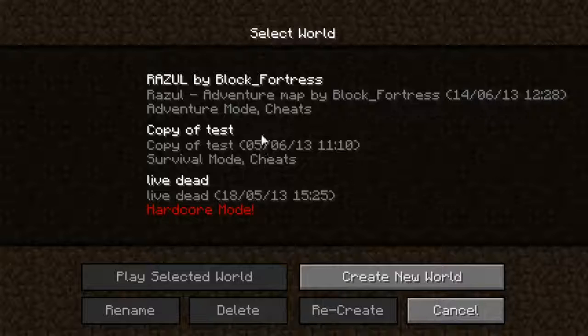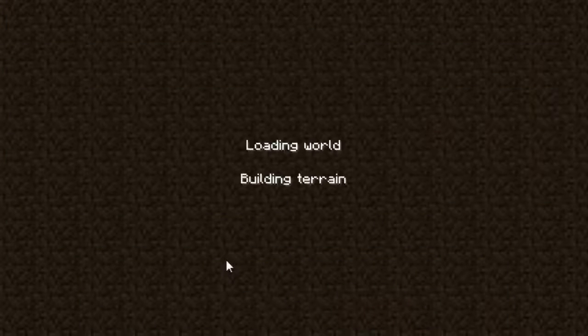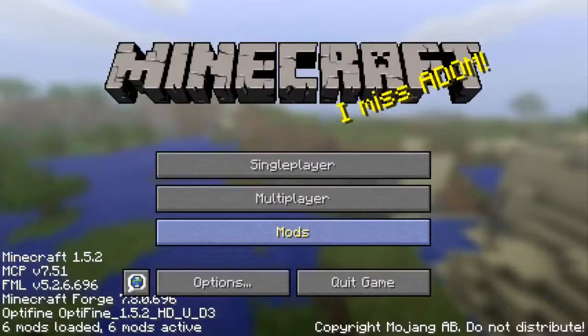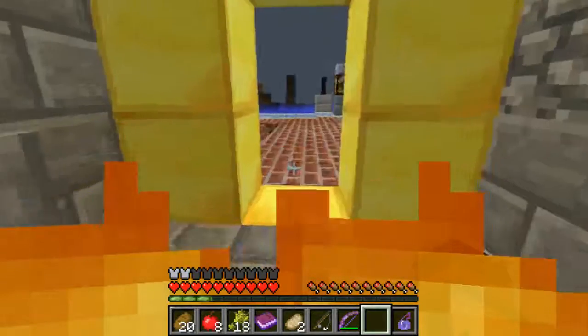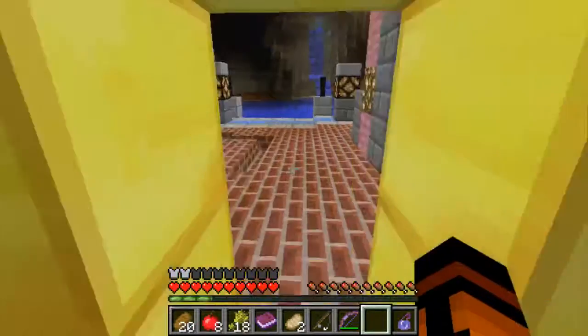All righty, hello buddy, welcome back to Brazil Part 3, or episode 3. In the last episode we managed to unlock the door to the observatory, and I'm hoping we're going to head in there in a minute. Here we go. This is the door to the observatory we're heading in.